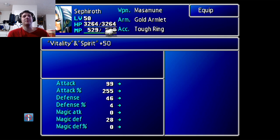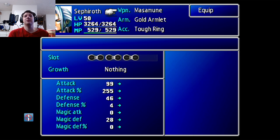Vitality and Spirit, if I remember correctly, are defense and magic defense — I almost called it special defense like Pokémon. And of course I can't change any of Sephiroth's equipment. I was hoping to see the stats on Sephiroth's weapon but you can't.